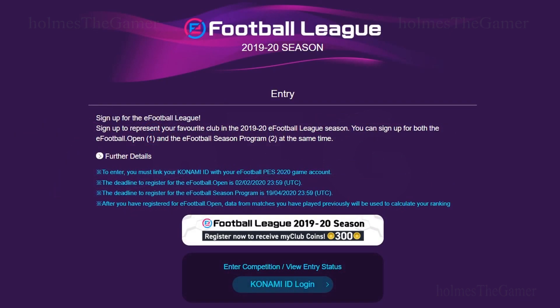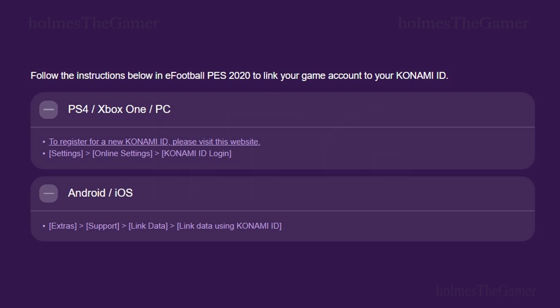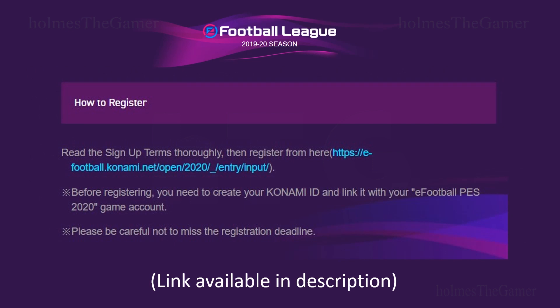First and foremost, you need to be registered for the eFootball League, and for that, you must have your Konami ID linked with your eFootball PES 2020 game account. To link your game account to your Konami ID, just follow the instructions on screen or refer this video. I have put up the link to registration page of eFootball League in the description. You can also find the link to registration from the message inbox of PES Mobile.